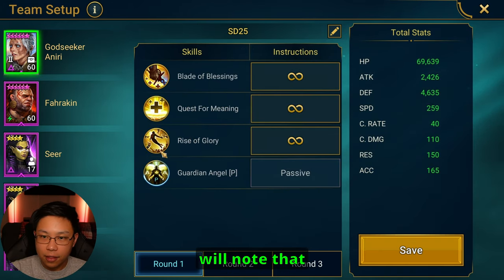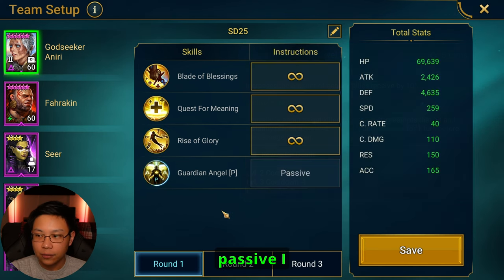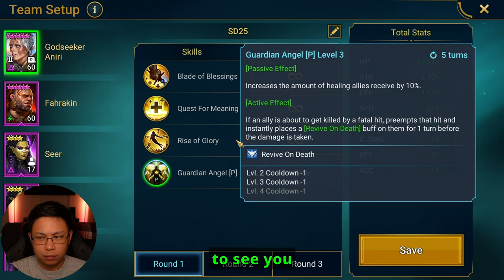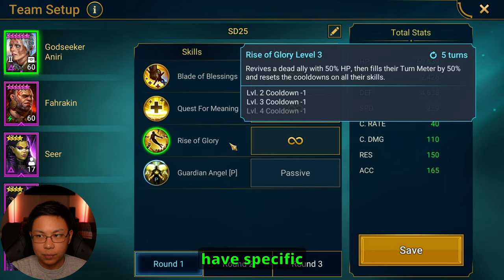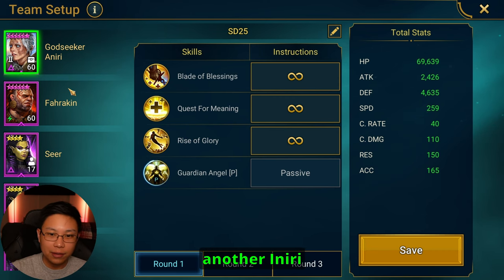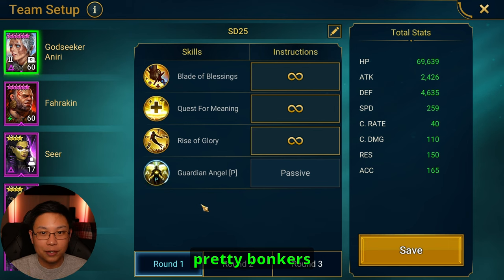I'll note that this Aniri only has two books on her A3 and two books on her passive. I think it was Saf who made the specific breakdown, but basically all you need to know is that you need to have specific books — and it's kind of hard to hit. This is my second Aniri; I do have another Aniri that I was using when I was trying to do the Ninja and Aniri team, which is pretty bonkers, but I don't have a five-star blessing on this account.